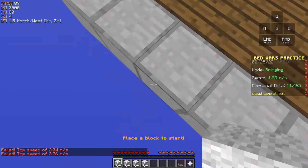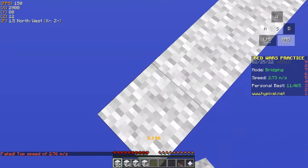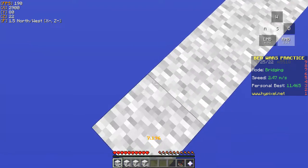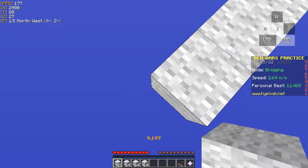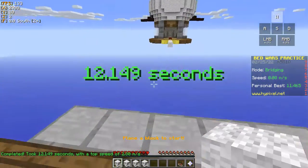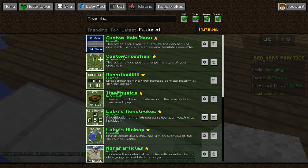You should angle it at 45 degrees to make sure you don't fall. I have no idea how to do that so I just do it randomly, and 90 percent of the time it works. Sometimes it doesn't, but to help with that there are add-ons — specifically a custom crosshair.